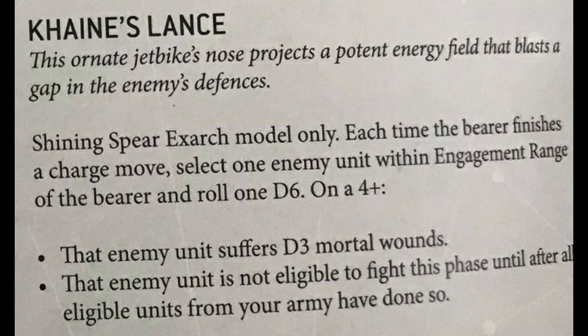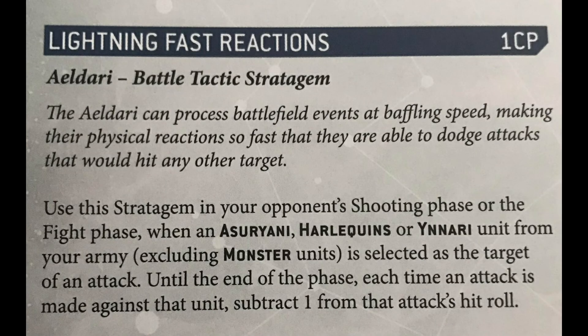That's something you should definitely be considering. Looking at some of the stratagems that can be really useful for them: the first, as already mentioned, is Lightning Fast Reactions for one command point. This can be used in the shooting phase or fight phase and means you can keep them alive that little bit longer in the fight phase — being hit on threes versus twos when fighting an opposing character is very important in case you don't kill them.